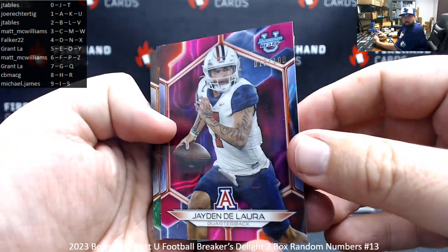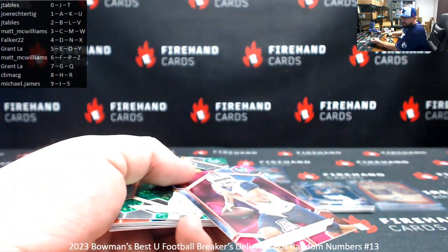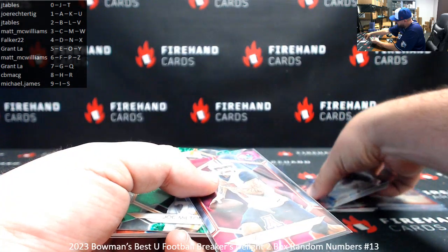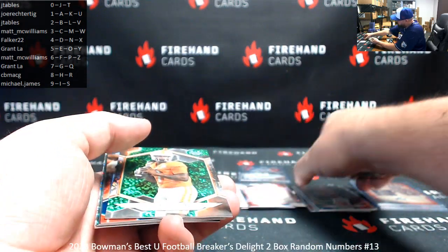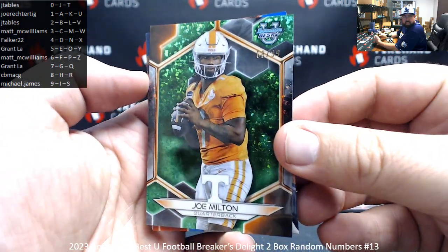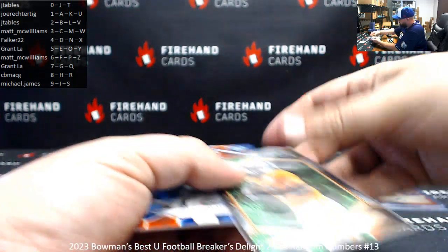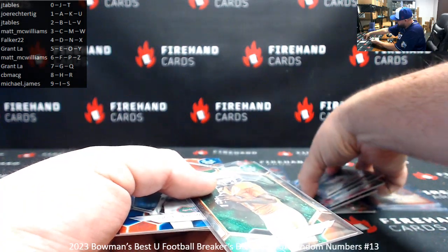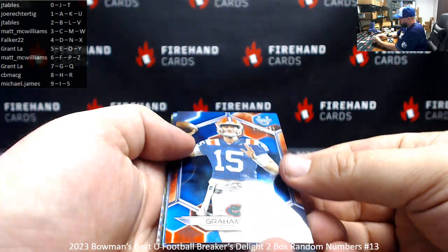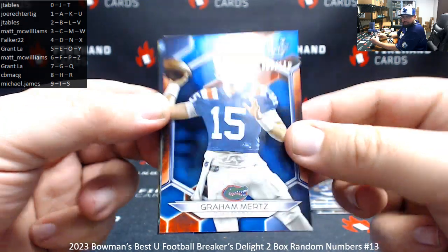Jayden Delora, 15 of 100, pink lava — spot five, Grant. Green mini diamond, eight of 99, Joe Milton — spot eight, CBMACG. 001 of 150, Graham Mertz — spot one for Joe Rector TIG.